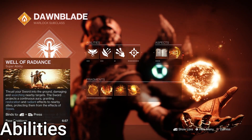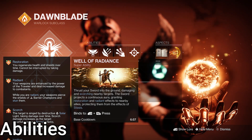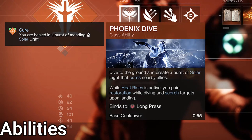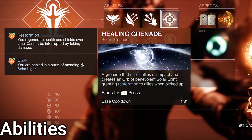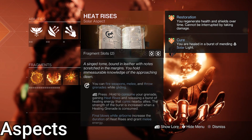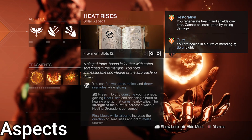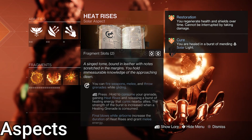For class, we're on Solar Warlock of course. Well of Radiance is the super I chose, as when a well is down, a small hop gives us the healing and damage boost so we can lay on the trigger while floating. For class ability, Phoenix Dive — hold the class ability button to dive to the ground, curing yourself and nearby allies. If you have Heat Rises active, it scorches nearby enemies upon landing and grants restoration to yourself. For grenade, healing grenade so we can recover health quickly when we descend if Phoenix Dive isn't up. For Aspects, Heat Rises — you can shoot weapons and use abilities while Warlock jumping. You can also consume your grenade to gain the Heat Rises buff, where you start floating slower. You can also heal nearby allies when you activate it, and kills while in air extend Heat Rises and give melee energy.